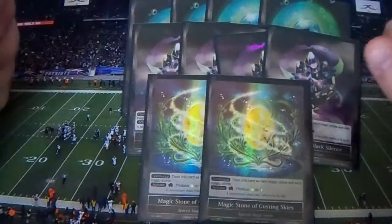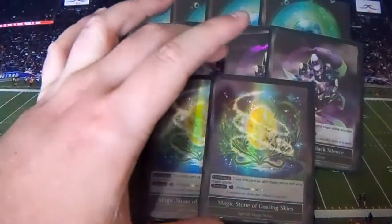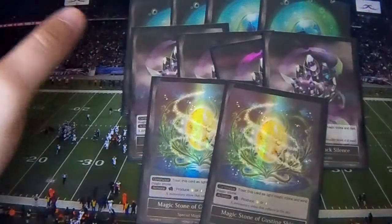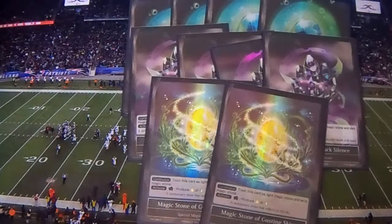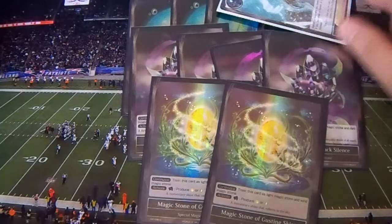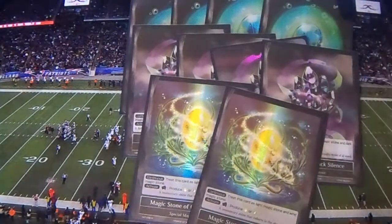That's all for the main deck. The Magic Stone deck is four Magic Stone of Deepwood, four Magic Stone of Black Silence, and two Magic Stone of Gusting Skies. Really good Magic Stone deck — fixes your colors really well. All your cards are mostly green, with very few blue and even fewer black. Outside of Cheshire Cat, Voice of the False God, Cinderella and her slippers, and Pumpkin Witch, you don't really have to worry about your colors. And Gretel is just going to accelerate them anyway.